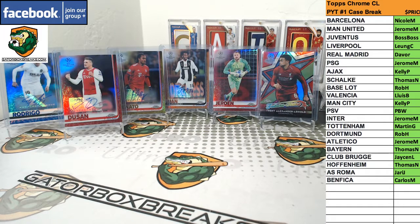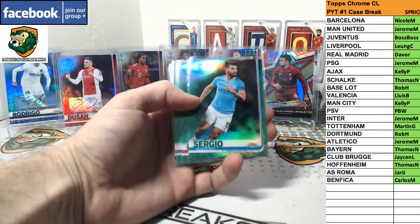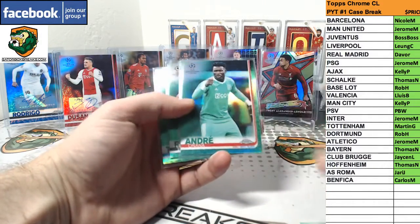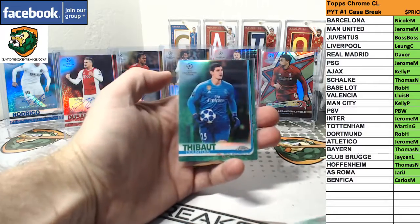We have the Greens, number to 299. We have Aguero, Ziyech, Di Murbry, Lozano, Onana, Vezo, and Courtois.